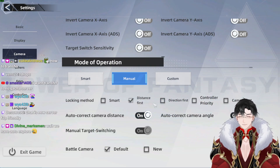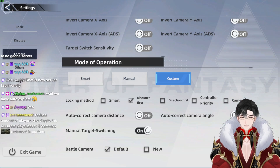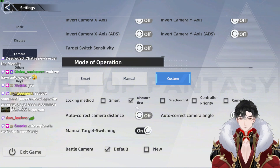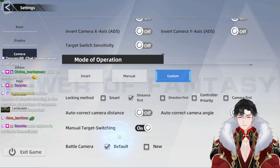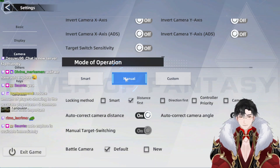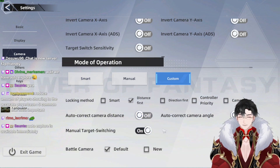This can be your preference for which target you're selecting. Auto correct camera distance — turn that off. Auto correct camera angle — turn that off. Manual target switching — on. And then battle camera, just keep it on default, because when you're on new you can't turn it off. Click manual first, pick your locking method — just make sure it's not smart. Then turn off all the auto correct cameras.